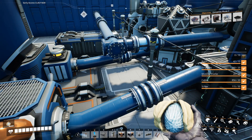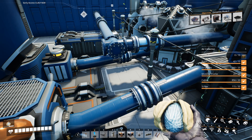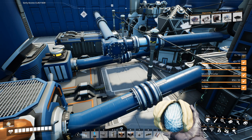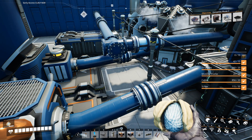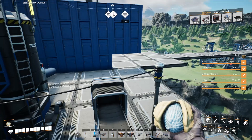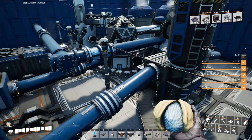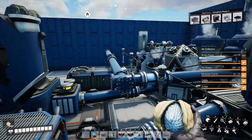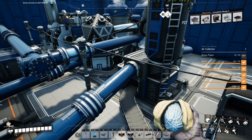In theory we could replace all of our ore production with this molten metals process instead of just putting it through the smelter. There are a lot more extra resources involved, and water is scarce on this particular coast, so we'd need a better way of getting water here — but it does give us significantly increased iron ingot output. That's not really a problem for us right now though. So the next thing I'm going to do is tear all of this down and rebuild it for steel production instead.